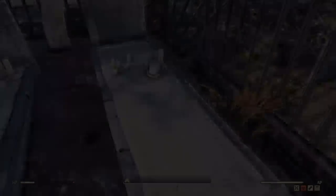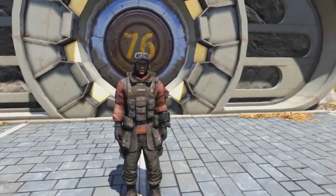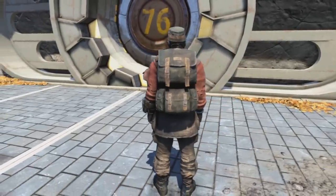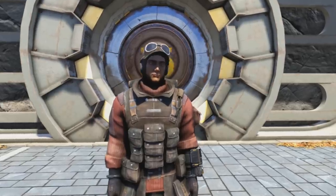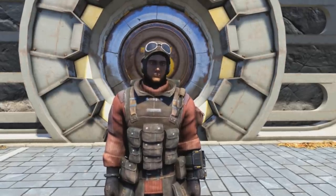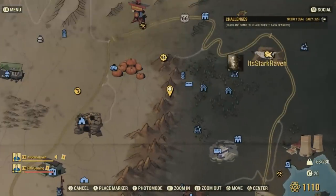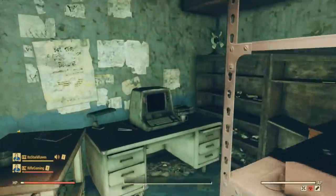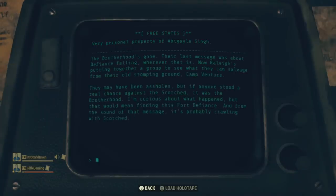So up next, I have for you the Brotherhood Scribe Outfit, complete with the hat. As you can see, this is what it looks like, and this backpack is huge on this outfit — it looks really nice. All you'll need to do to get this is join the Brotherhood of Steel. To get you started on the path of the quest, you just need to head over to Abby's Bunker and use Abby's personal terminal inside and choose the option Fort Defiance. From there, it should waypoint you to the next quest steps you'll need to do in order to join the Brotherhood of Steel and get this awesome outfit.